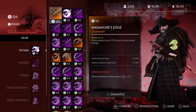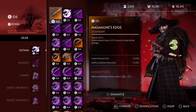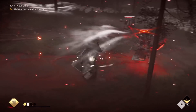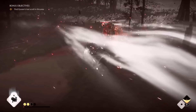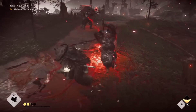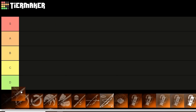First up we have Masumune's Edge. Melee attacks have a 20% chance to deal double damage, and it comes with a default stance of Wind. In the single player story we had a way to buff these percent chances with the Charm of Fortune, but in Legends there's nothing like that. So a 20% chance is pretty low, and as you can see in this example, out of all the times I hit this guy I couldn't get that double damage to proc. Because of that low 20%, I'd put it in D tier.